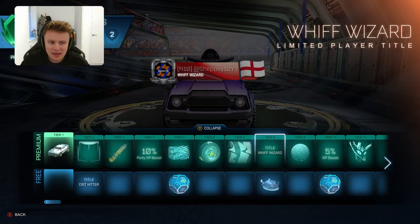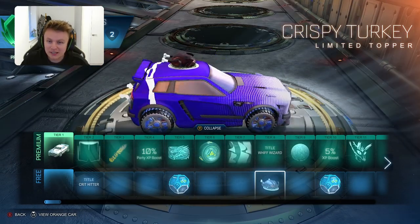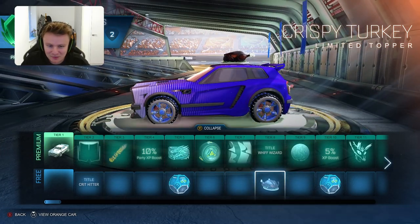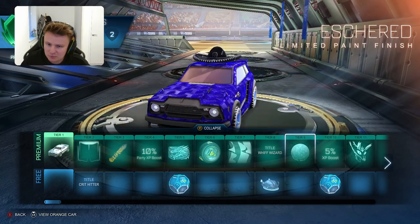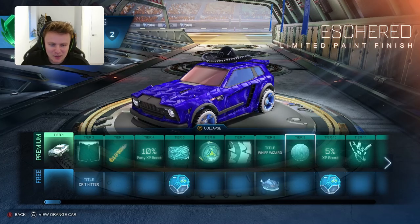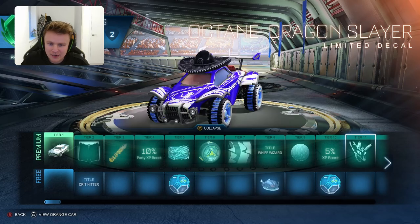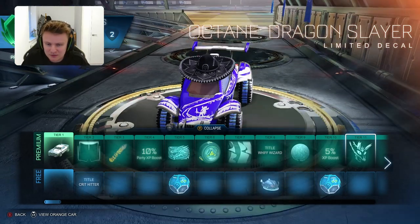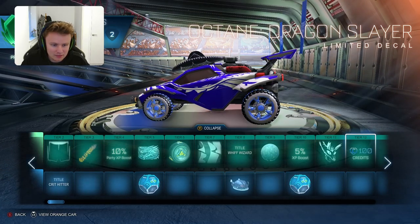You have the Whiff Wizard Player title. You have the Crispy Turkey on top - it looks like a very well cooked or even burned turkey that you can wear on the top of your car. Then you have the Eshurd Limited Paint Finish - quite an interesting paint finish, let me know in the comments what you think of that. Then the Octane Dragon Slayer - another Limited Decal which I probably won't ever use. There's definitely better ones out there, so that'll probably just end up going in my garage.